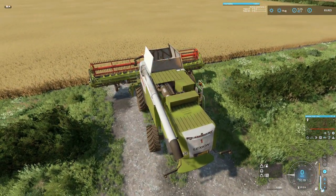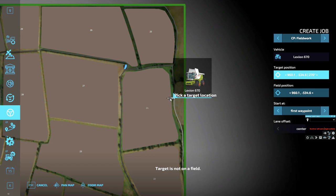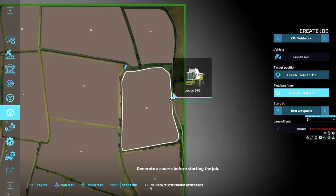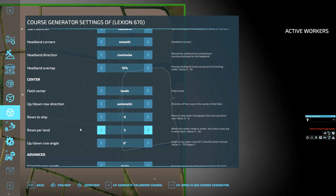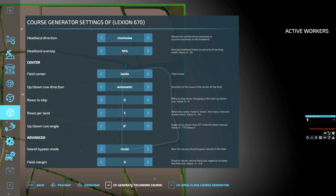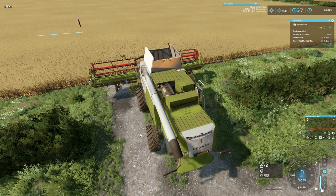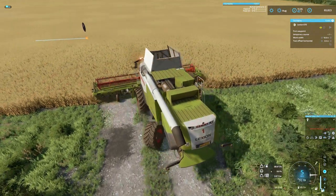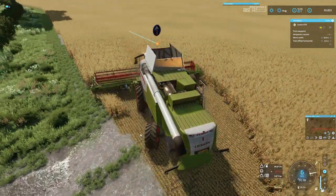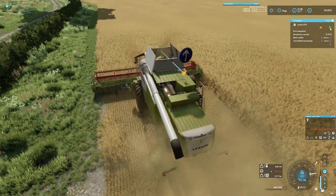We will start this off on courseplay, and then we shall go and get the tractor and trailer, which is just down at the sell point at the minute. We shall do two headlands - that looks all fine. Ready to create - that will do. So we'll just come in here and start the field. There we go.